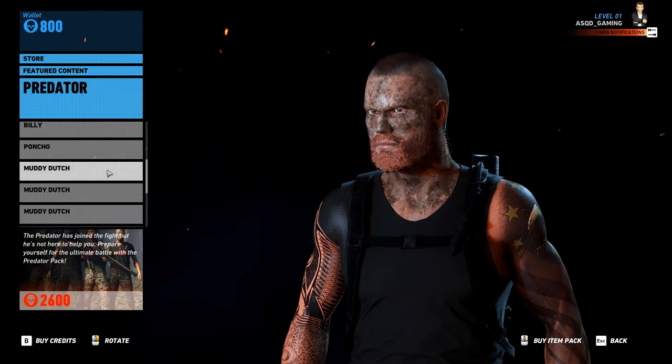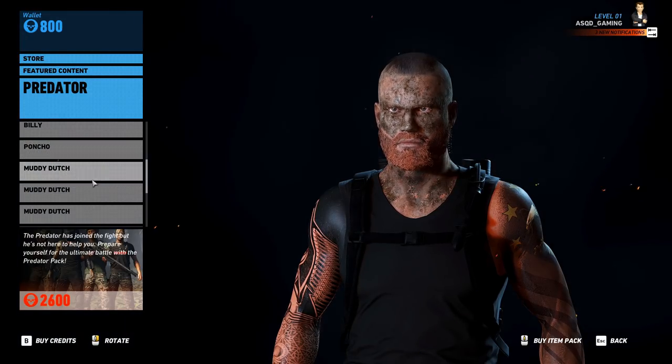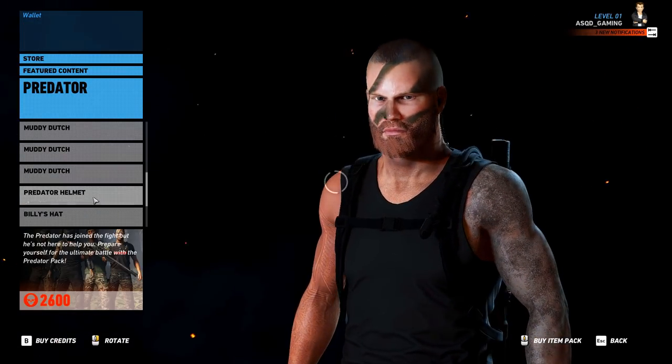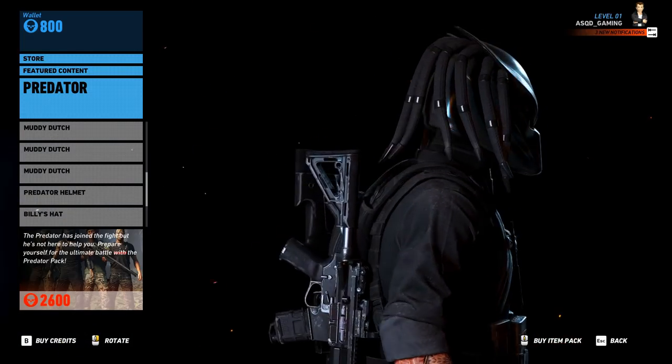Next we have Poncho, and then Muddy Dutch — this is towards the end of the movie when he covers himself with mud so the Predator can't see him. It's pretty cool that they actually put that in as a tattoo so you can apply it to your body. Next, you can also cover both arms in mud, and if you put all three of these on together, it actually looks pretty cool.